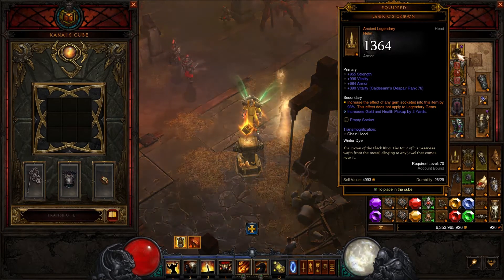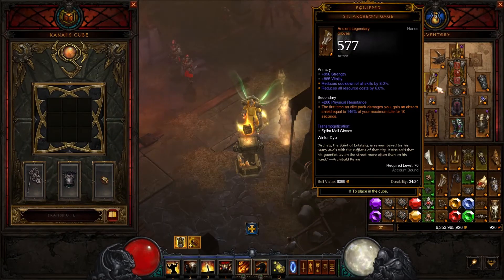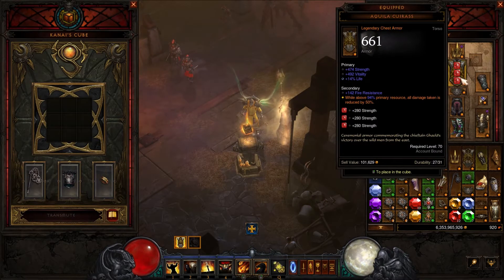For our headgear, Leoric's Crown — put a blue gem inside it and you will get more cooldown reduction. For the gloves, Cesars' Memento — when you get hit you will get an absorb shield for under 50% of your health, so you can run through monsters without dying.